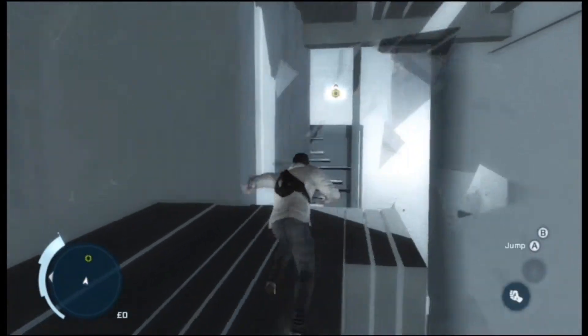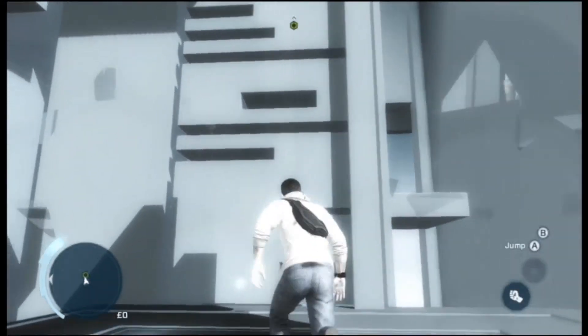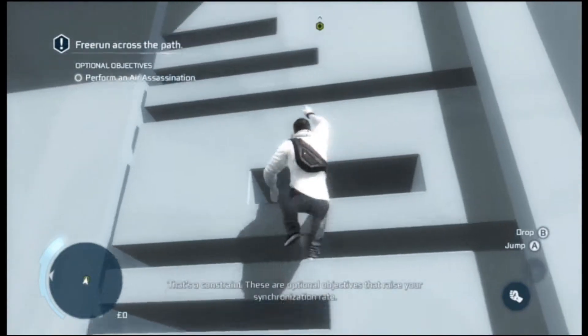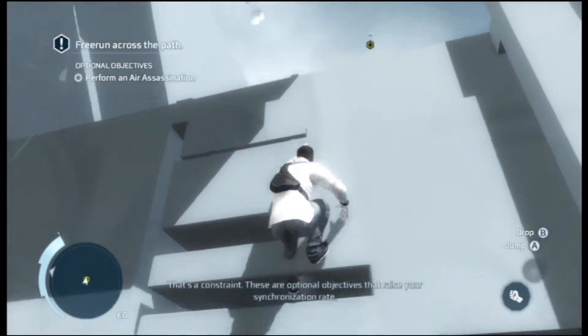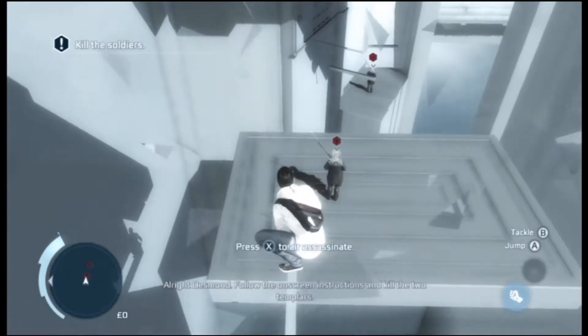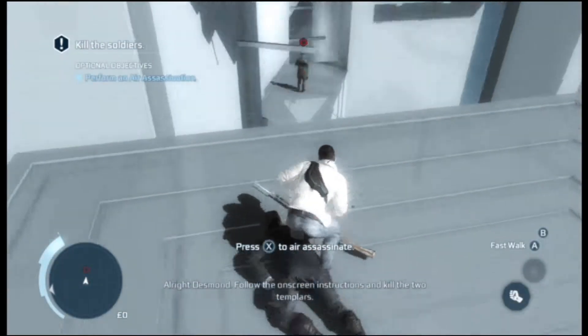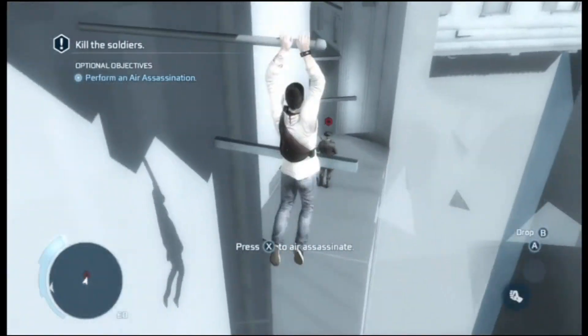Pretty much the same controls as all the other Assassin's Creed. Just hold left trigger. Don't have to hold down A this time. These are optional objectives that raise your synchronization rate — it's just a case of left trigger, which does everything. Optional objective: perform air assassination. Boom.